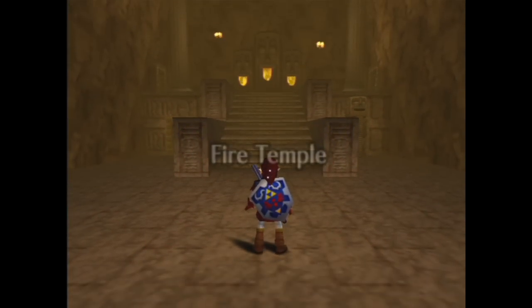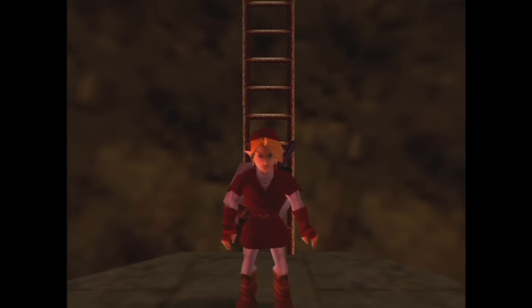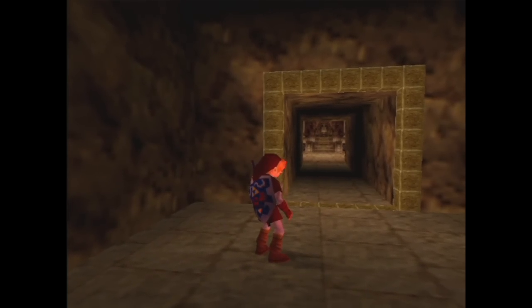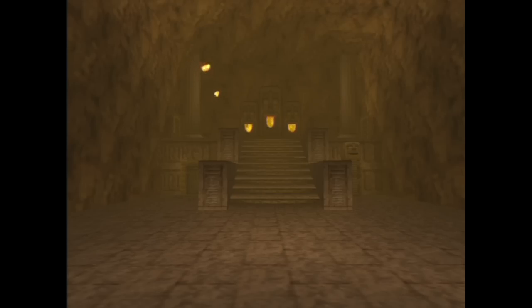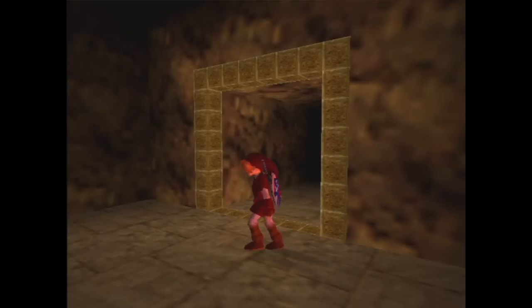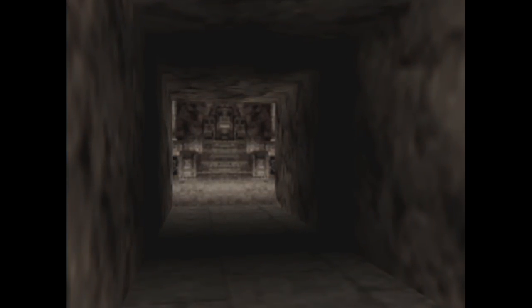The next temple you visit is the Fire Temple. I don't have as much to say about this as I do the Forest Temple, but it's worth a brief visit. Before we even enter, I'd like to point out this little image at the end of this corridor designed to look like the inside of the Fire Temple. I love tricks like this. I noticed it's not quite accurate though — there's a totem thing blocking this door on the right that isn't there in the pre-rendered image of the entrance hall. I can hardly blame them for that though; it's such a small detail, barely worth bringing up. But I did anyway.